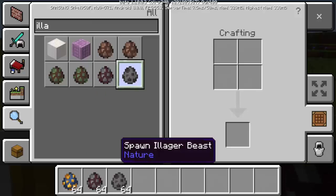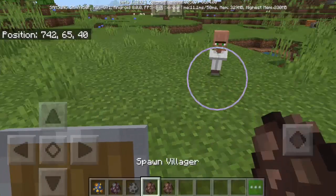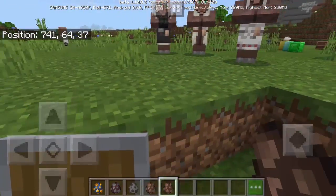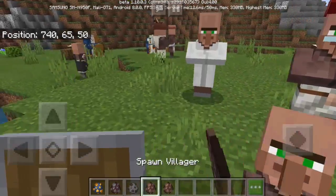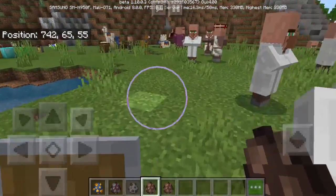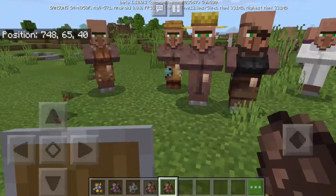We also have two new spawn eggs: the pillager and the illager beast. In the search section there appear to be two villager eggs — one spawns the old villager and one spawns the new villager. The new villagers look completely different and relatively new compared to the old ones.